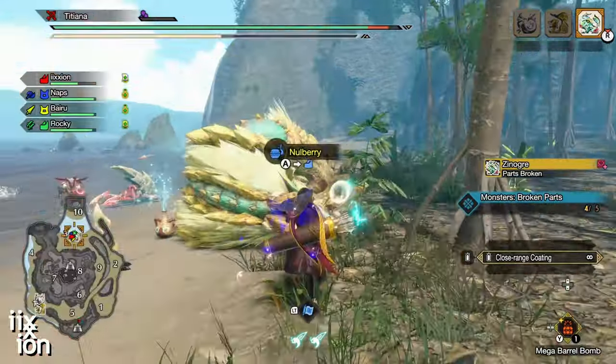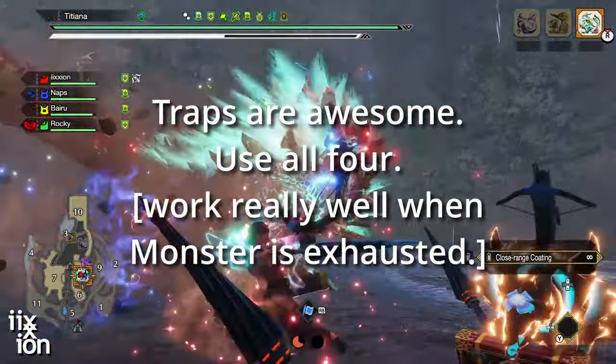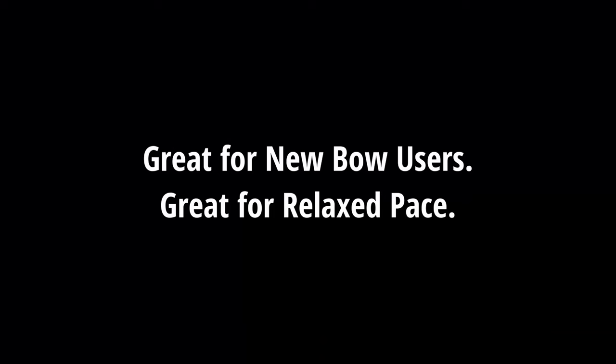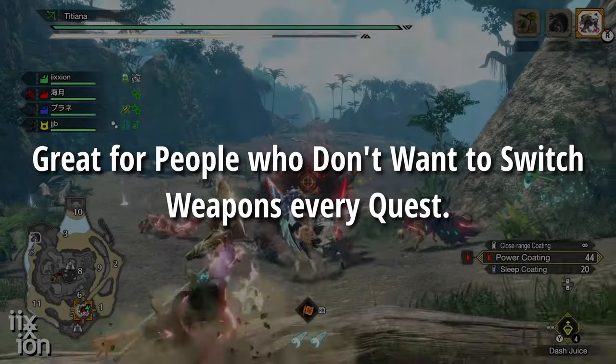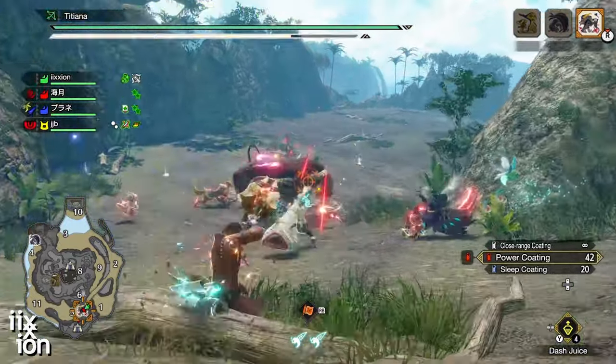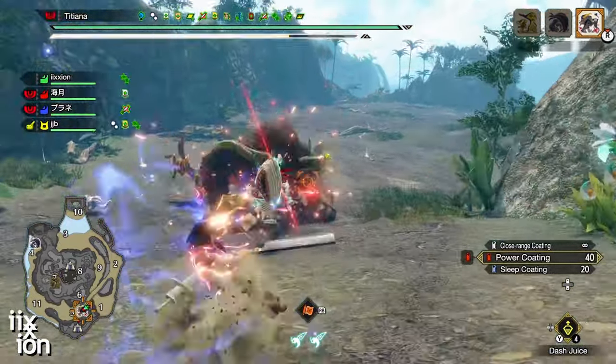I use traps liberally and combo them on the fly. A well-timed trap will make a huge difference in your quest times. That's the build in a nutshell. I definitely recommend this to any new bow users and anyone who wants to take a step back from all the high-pressure, high-risk play styles out there. You can take this build to any matchup and feel safe enough that you're not going to triple cart and confident enough that you're doing an amazing amount of damage.